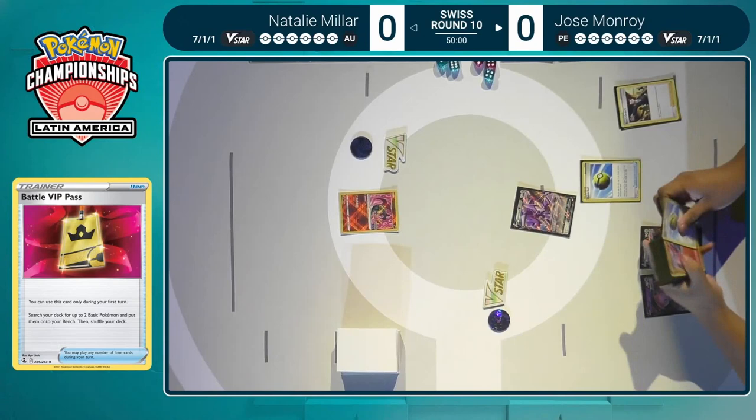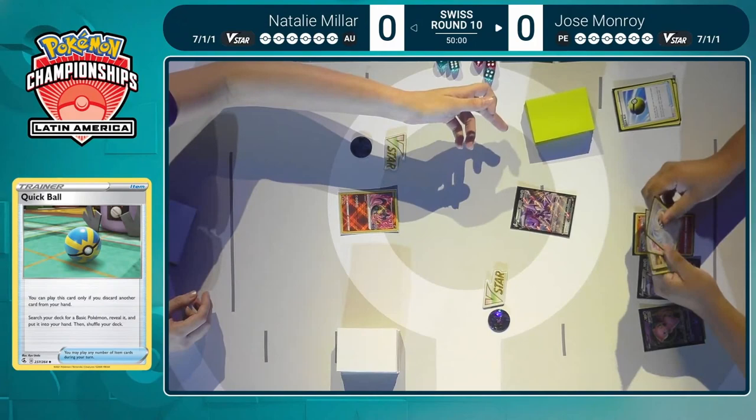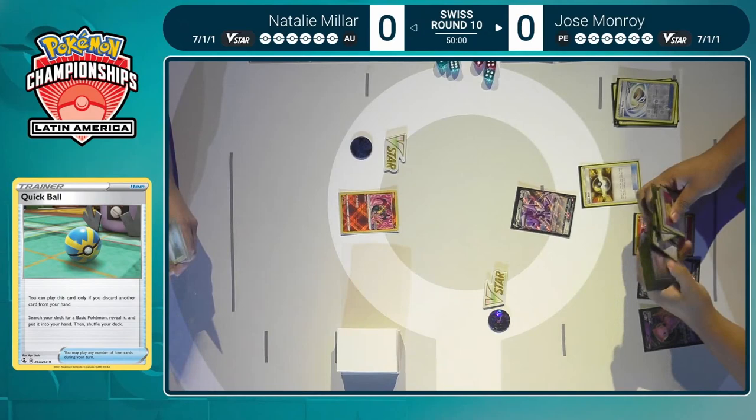Charizard start for Natalie — not the best, of course. But as long as she has access to Lugia, having that Charizard start might not be as bad. It's definitely a one-pricer that you can afford to lose in this matchup. The main focus will be loading up a Lugia VSTAR with a bunch of Powerfuls to take down one of the Mews, and then following that up with an Evital to take down the second Mew.